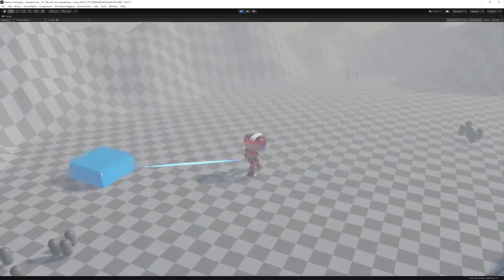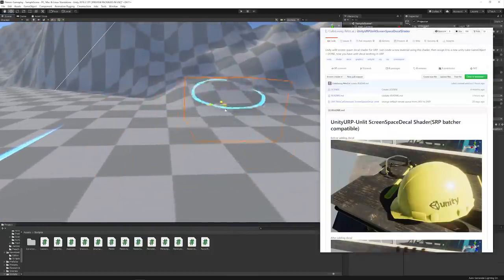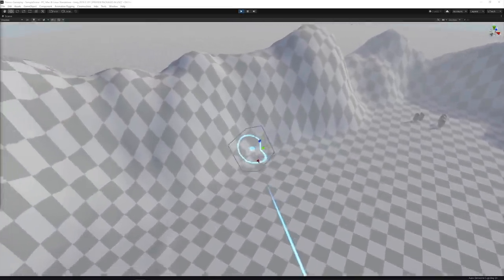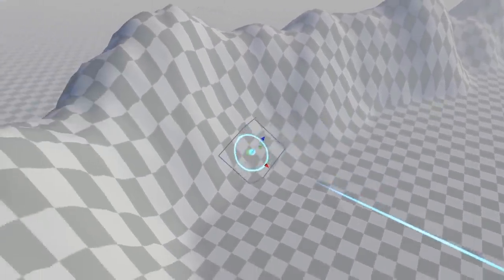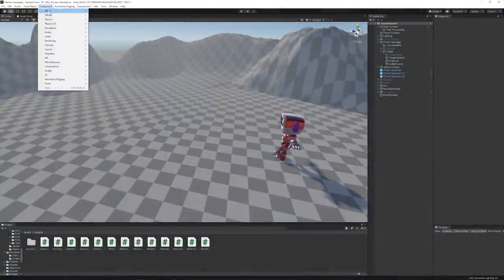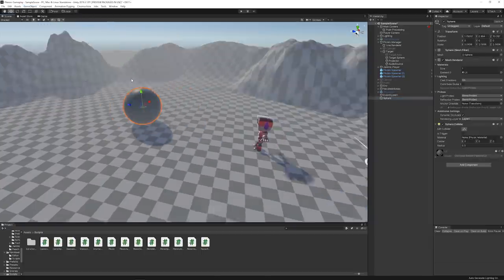In order to activate their Nav Mesh Agent and create more visual feedback of the player's cursor, I added a line renderer between the player and the mouse position. I also added a projector that works with the Universal Render Pipeline, made by Cakeling. To properly place the projection, I made its transform rotate together with the terrain's normal direction.